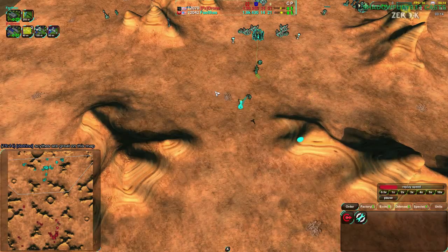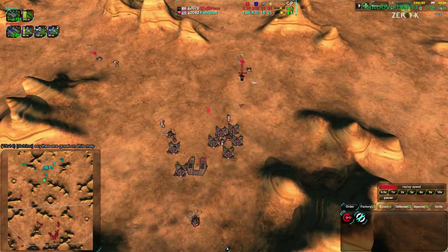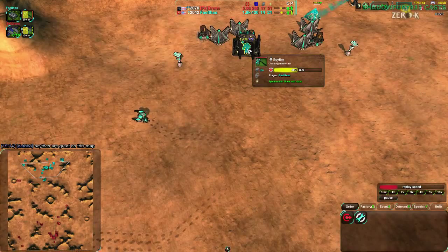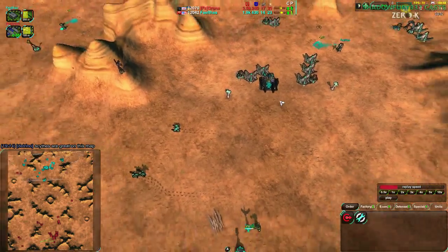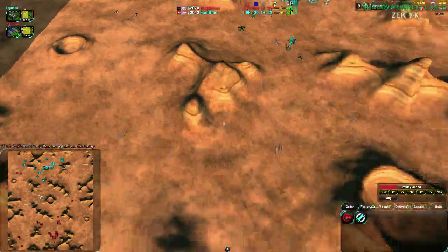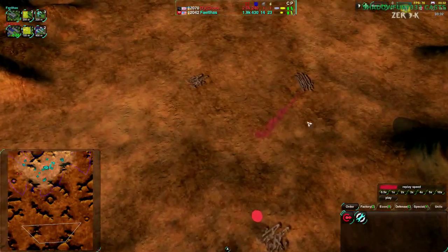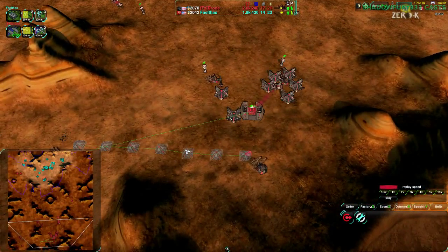Cloakiebot does best when it can actually attack the opponent directly. Right now drone is able to expand and build up, and fail-thous is going for scythes. This is important — let's analyze this. What can the scythe do right now? Also, what does fail-thous know? Fail-thous right now knows about nothing actually. We don't see anything that fail-thous has scouted out.